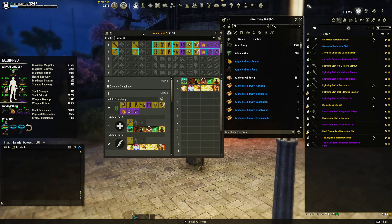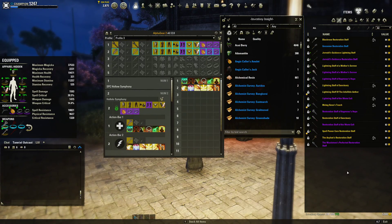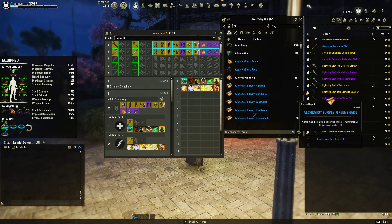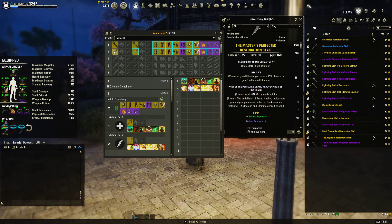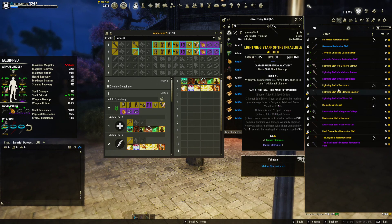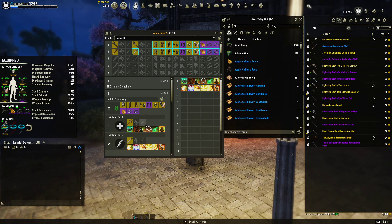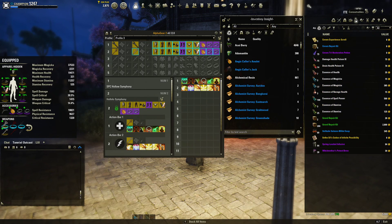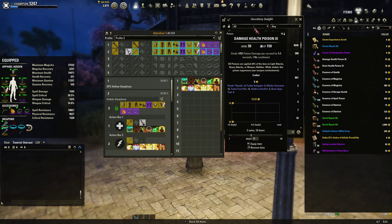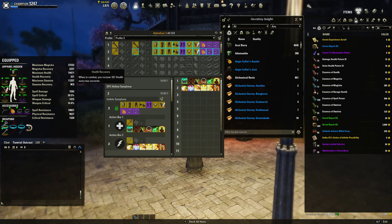However, if you're looking at your builds and see something is wrong or want a different item, you can also insert a different restoration staff very easily by just dragging it onto where the other gear is. Now suddenly the Master's Resto Staff has been changed into an Asylum Resto Staff — so you can actually drag from your inventory. The same works if you want to apply poisons. You can drag them here, and you can right-click to unequip. It's as simple as that.